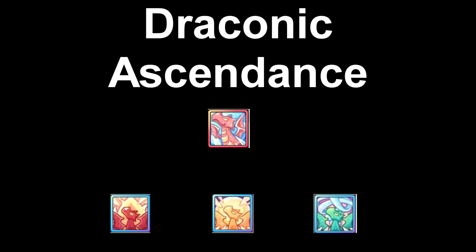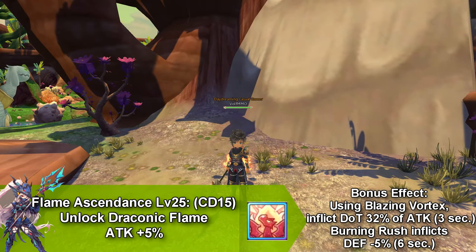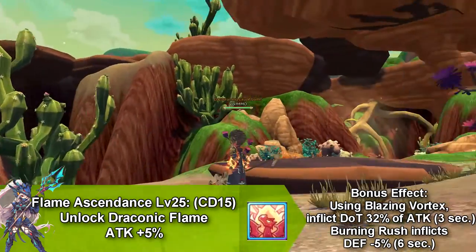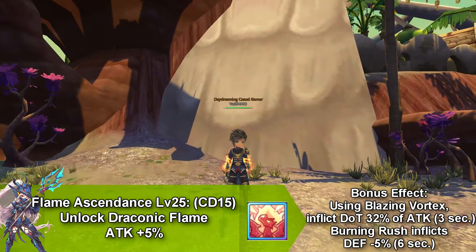They only disappear once you log out. First, we're going to talk about Flame Ascendant. When you use this buff, Draconic Ascendant transforms into Draconic Flame. Not only that, it increases your attack by 5%. This skill also has a bonus effect where Blazing Vortex would get damage over time for 3 seconds, and Burning Rush would decrease your defense by 5% for 6 seconds.